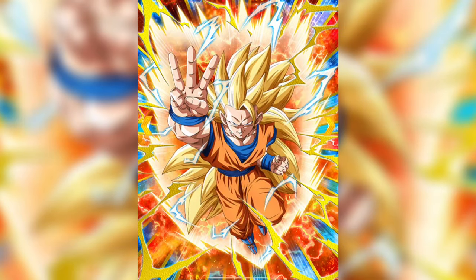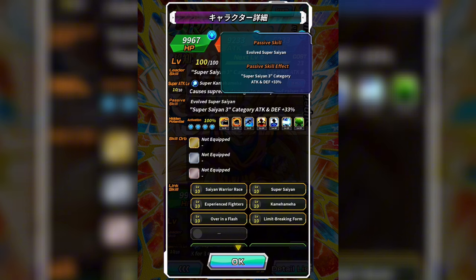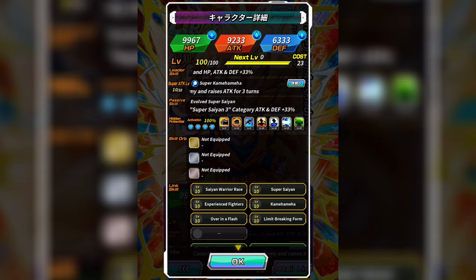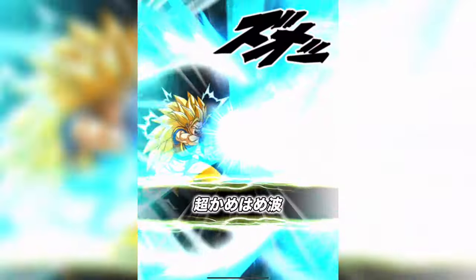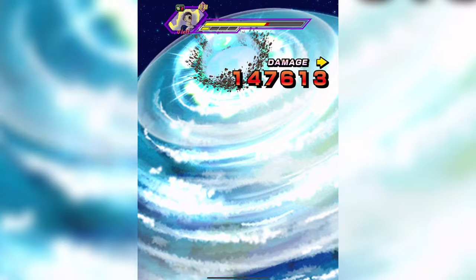Soon after, in January of 2018, we had the free-to-play INT Goku card, released I believe for an anniversary as a login bonus — you can get him through the treasure shop now. It doesn't really do that much; it was really just a collector's card or super attack fodder. There's no Dokkan Awakening for him yet, and to be honest I doubt there ever will be.